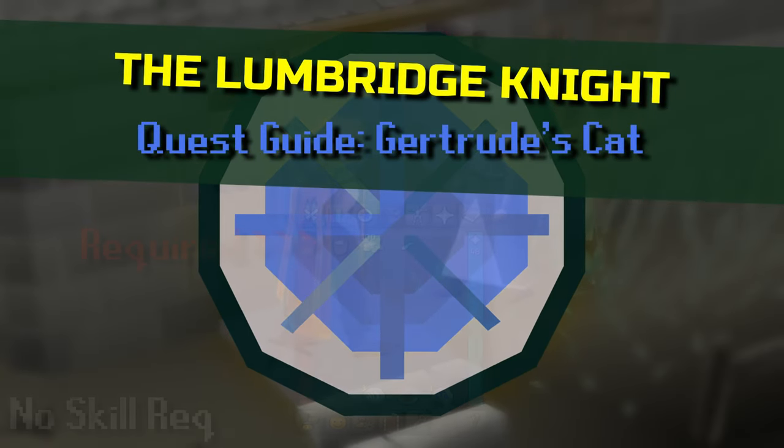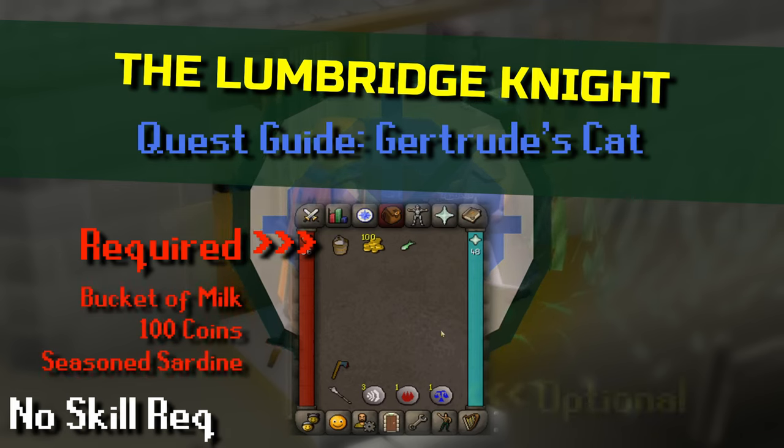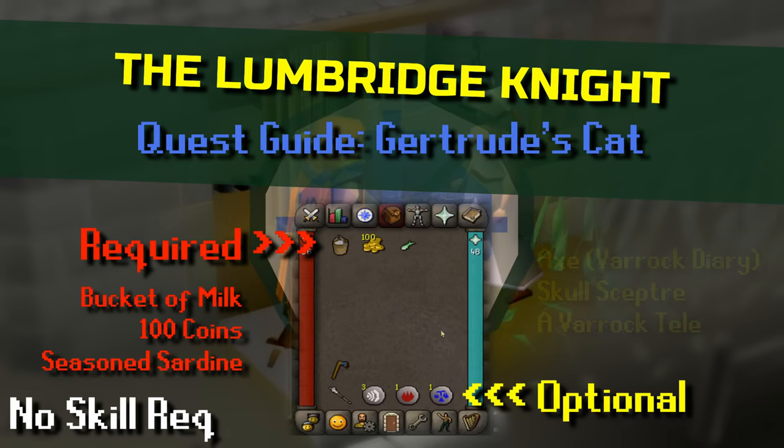Welcome to Lumberjite's Guide for the Gertrude's Cat Quest. There are a couple of required items for this quest: a bucket of milk, a hundred coins, and a seasoned sardine.